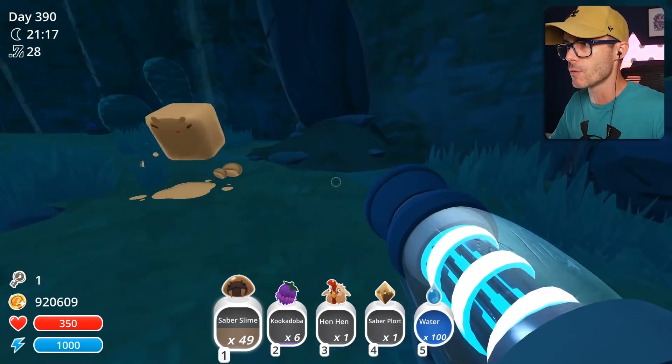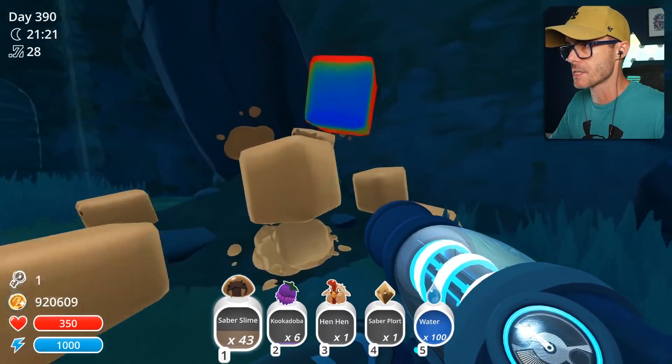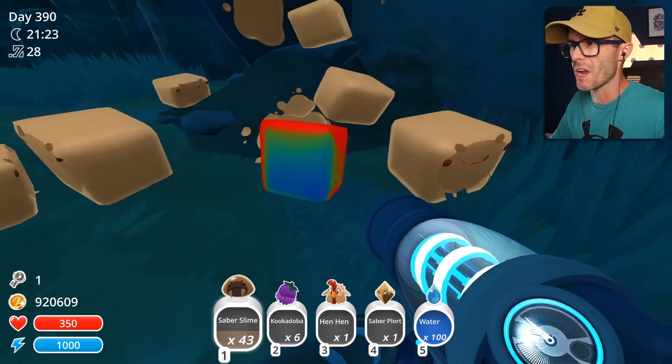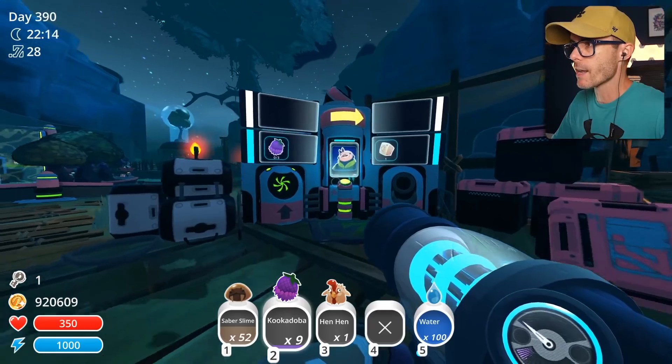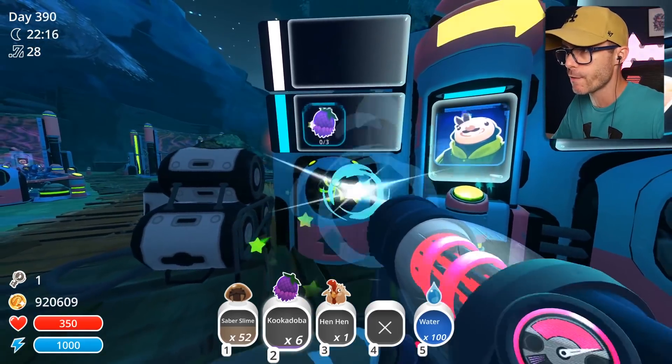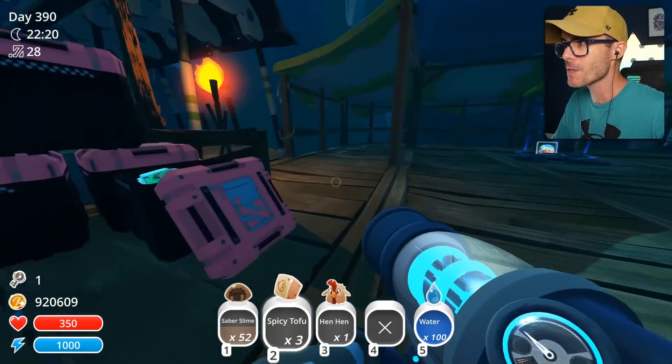Let me know in the comments what colour you think this Saber Slime should be, because at the moment he's like red and green and blue and it's not nice to look at. Alright there, champ, give us some spicy tofu. I'm just going to put that in there. Yes! Tofu — also cube shaped!